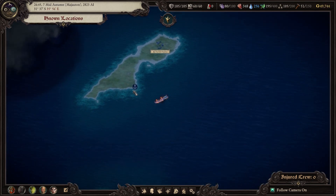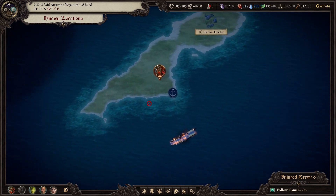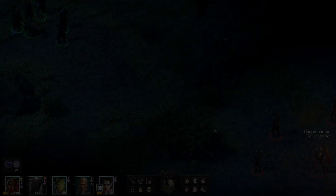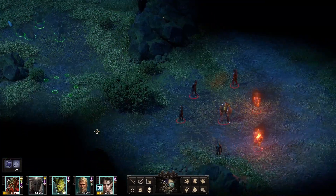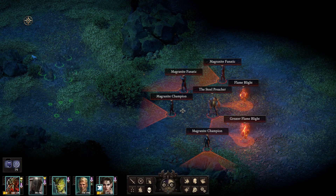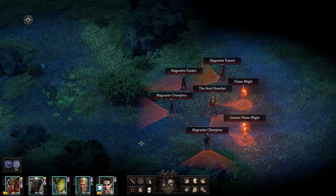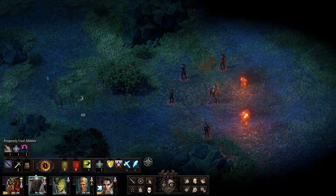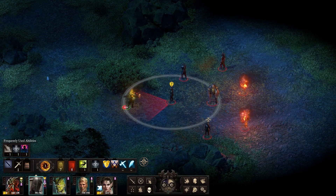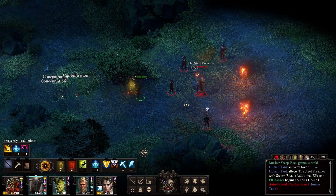Here is the Steel Preacher. We do need to be careful with this storm right here - we do not want to get caught in this, especially when we're in a boat. We should be in a pretty straightforward fight. Nobody looks like they're over our levels. We just need to get our tank in there. Let's engage and then let our tank get all the aggro, and we can cast Sworn Enemy.